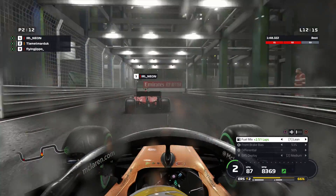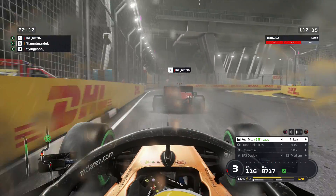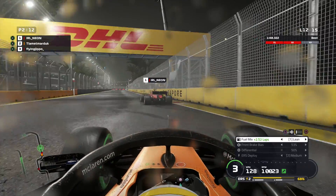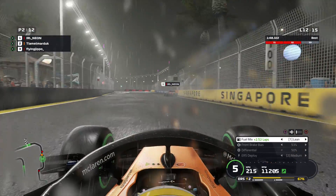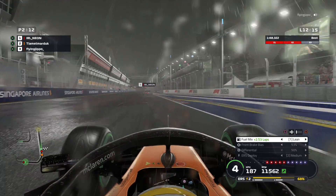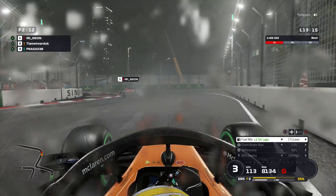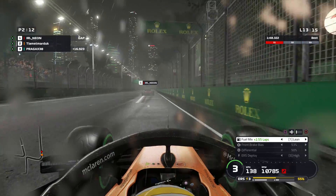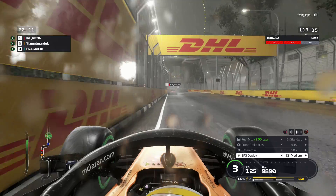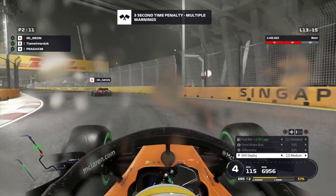We run into the back of the Ferrari and now have yellow front wing damage which is going to set us back in the corners. I've got to keep thinking positively - you can see he's struggling more as conditions worsen, so I'm hoping he continues to struggle and gives us an opportunity. I've tried to fake him into pitting for wets - I'm not going to pit for wets even if the track goes underwater. I want the track position here at Singapore - it means absolutely everything. Just over two laps to go and we have a three second time penalty.